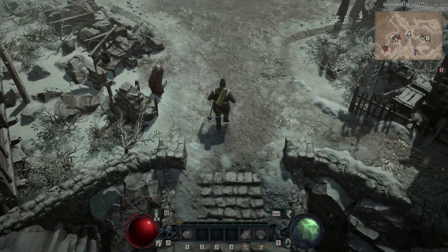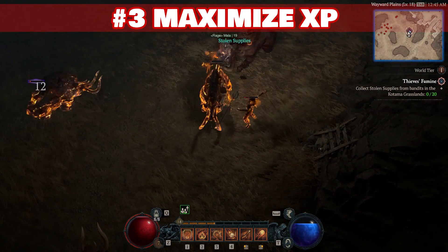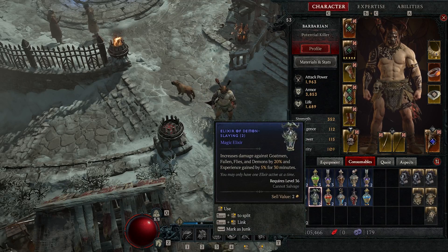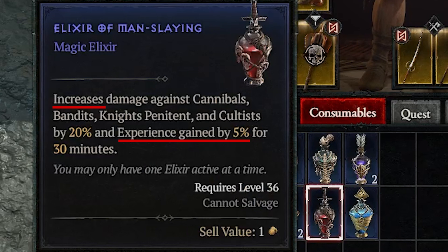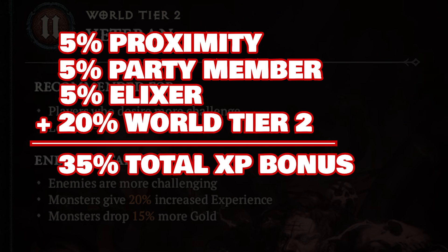Once you're ready to head out into the world, I would strongly consider doing so with a friend — or a stranger. Not only do you receive a 5% XP boost when exploring alongside other players, this bonus is doubled to 10% if one of those players is also in your party. Combine this with a 5% XP boost from consuming any elixir and you are immediately earning a 15% bonus on all XP the moment you finish the prologue. You can bump this up again with another 20% bonus on monster kills by playing in world tier 2, raising your overall XP gain to 35% with all of these bonuses active.